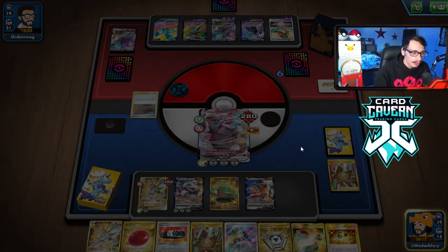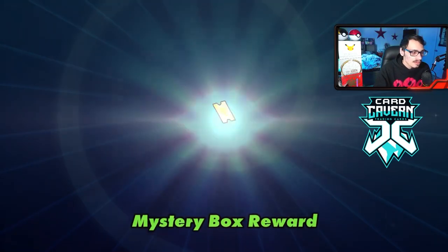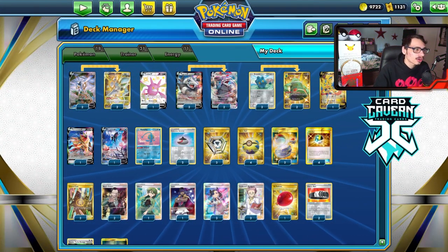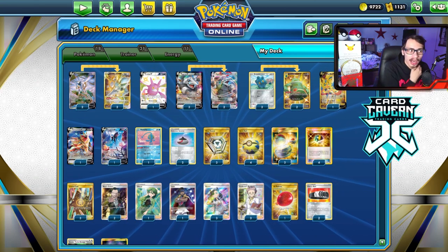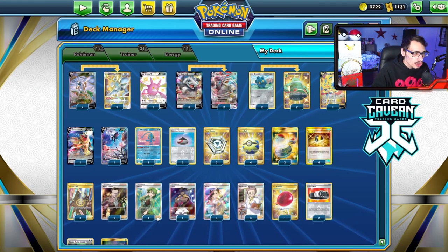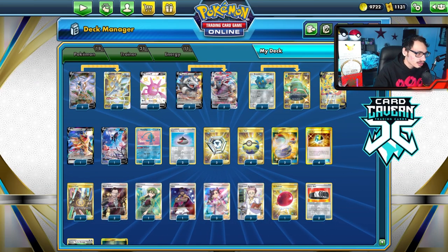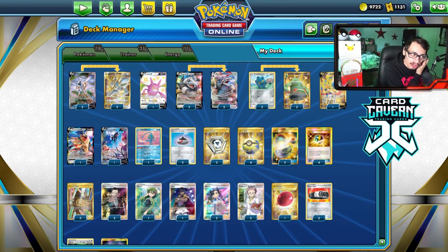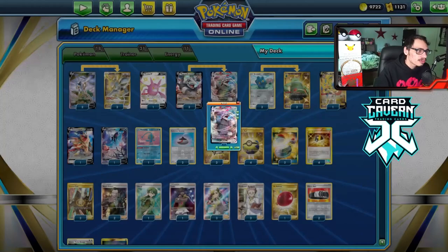That'll wrap up the Aggron VMAX Arceus deck video. I think it's a pretty cool deck overall. Definitely consider playing Eldegoss — getting back Cheryl and Boss is good. You could potentially go down to two Aggron V to fit Eldegoss. Both attacks are solid: Cracking Stomp had some great moments, and G-Max Takedown is powerful too. Let me know what you thought in the comments, leave a like, subscribe to help reach 25k subs, check out Card Cabin with code LDF, and I'll catch you guys later.